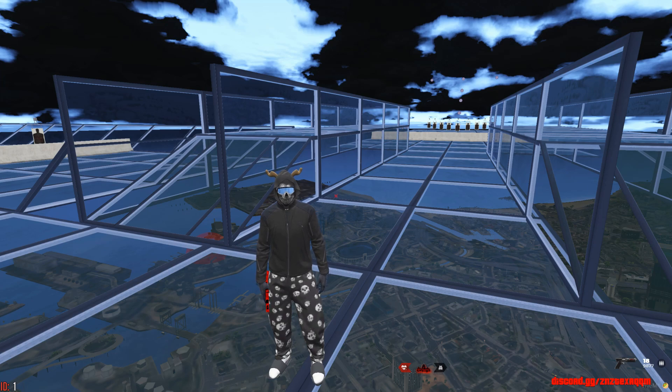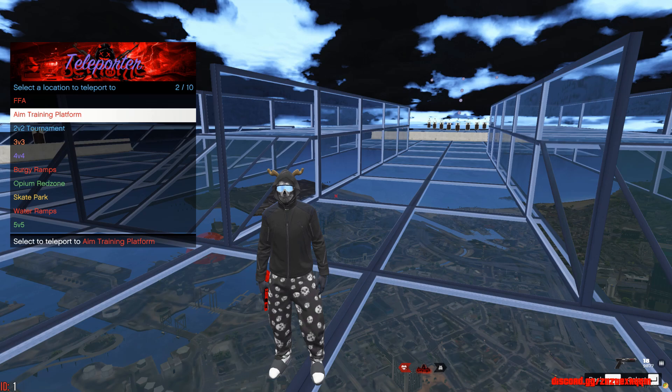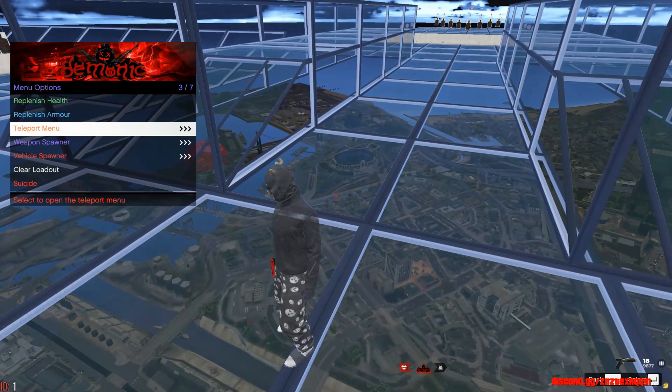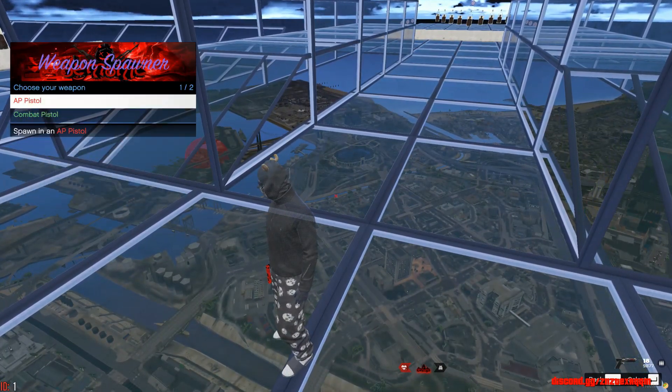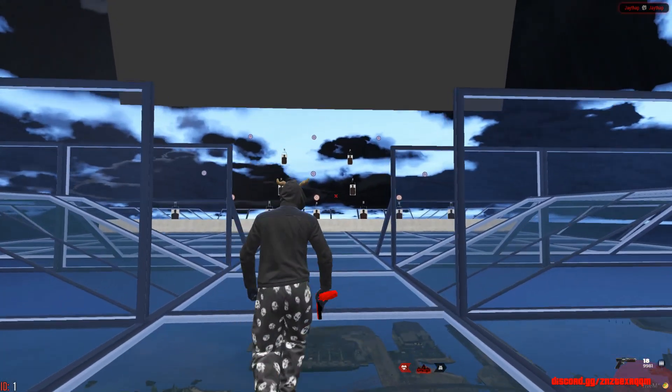Once you guys are in the server, press F1 on your keyboard to bring up the server menu. Go to the teleport menu, then go to the aim training platform. From there, press backspace to go to the weapon spawner and you guys can choose any pistol you want — you can go with the combat pistol or the AP pistol, but right now we're going to stick with the AP.